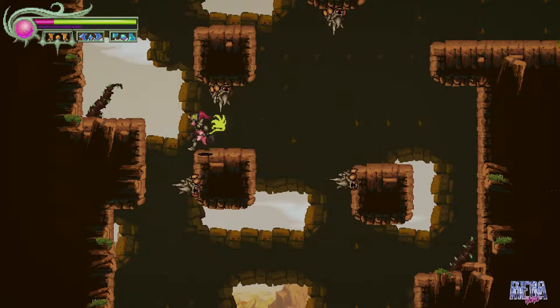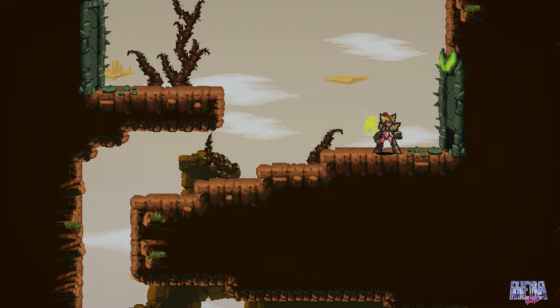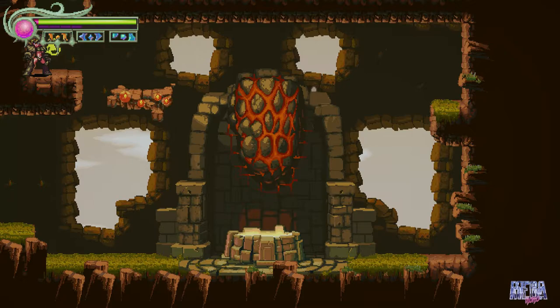Go up the left wall and you'll find your second trial area. This next one is also hidden in plain sight, but you need to defeat a tougher enemy. It's right behind them, so take your time and you'll eventually get your second apple core.